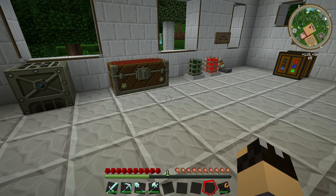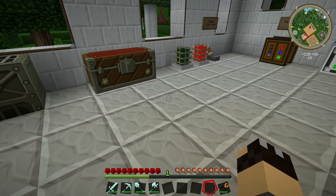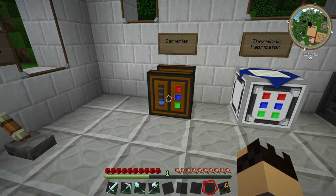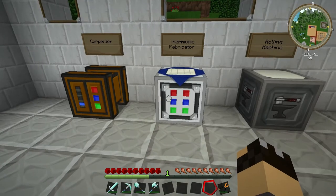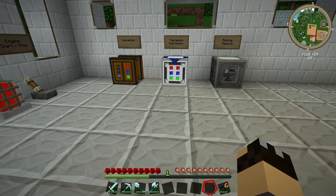I'm not going to show you how to create each individual block because there's quite a lot to it. Instead, I'll show you the pieces you'll need and how to put the farm together. Machinery-wise, you're going to need a carpenter and a thermionic fabricator, which we covered in one of the very first episodes, and you're also going to need a soldering iron, which we made in the last episode.